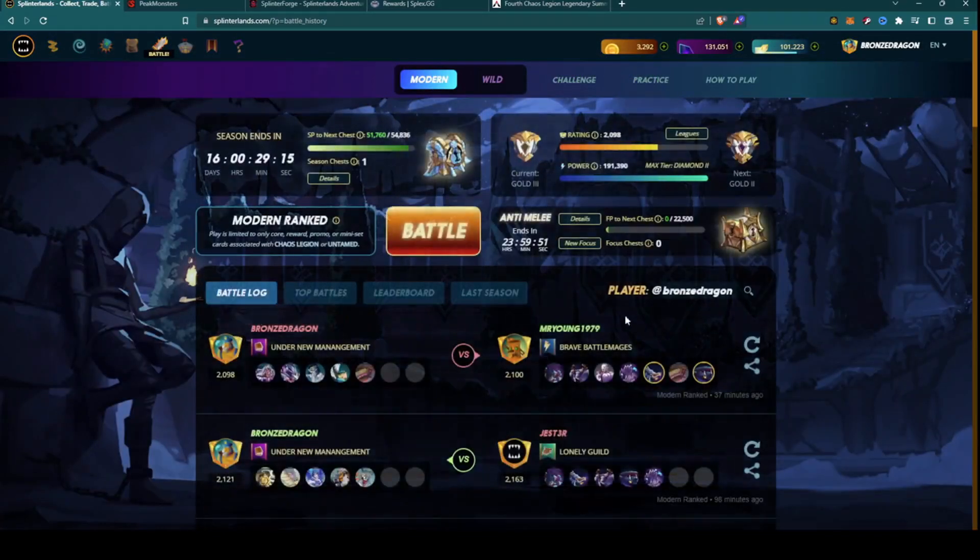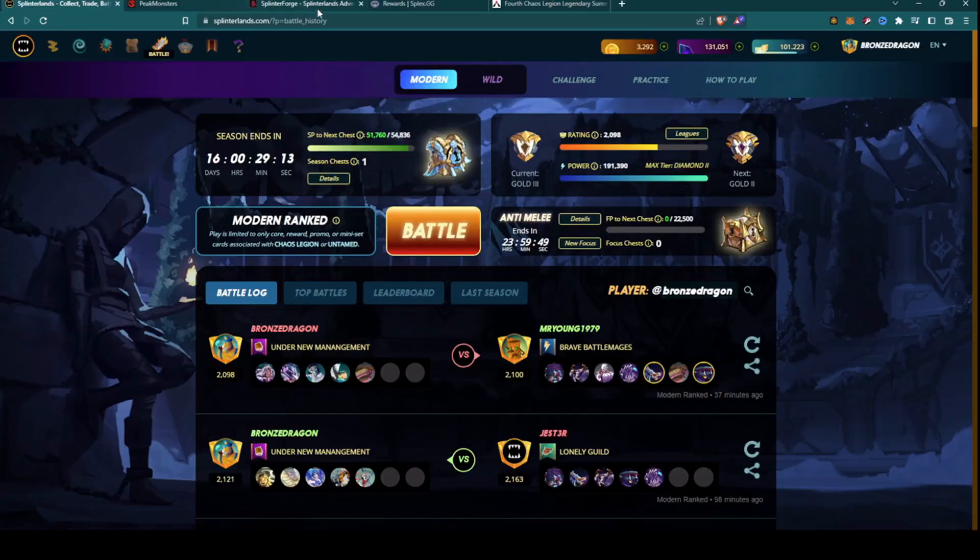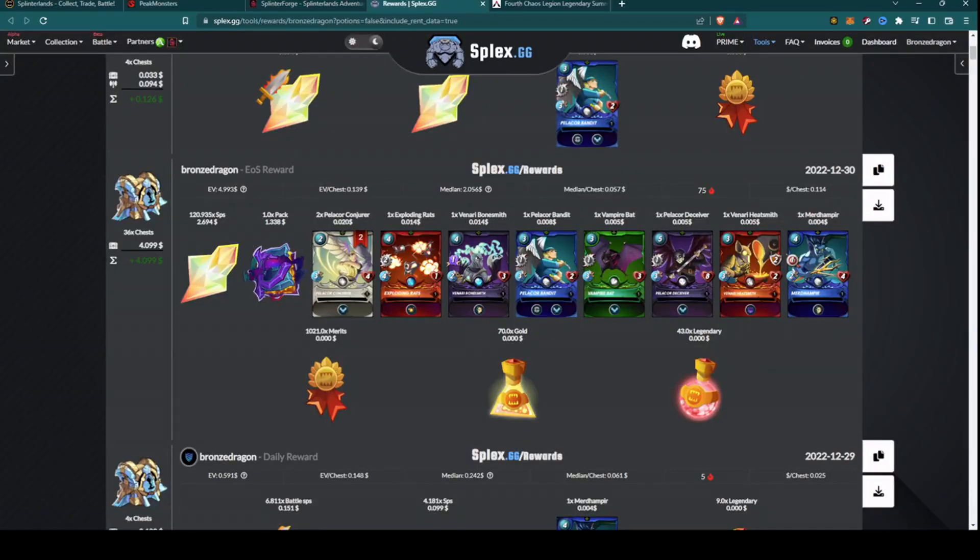Nothing exciting today, which kind of sums up my last season — 1,569 Splinter Shards and a common Vampire Bat. With that said, let's go over to my rewards page.